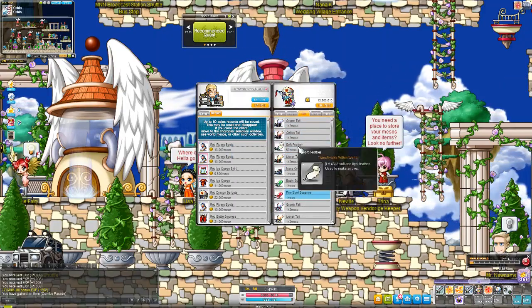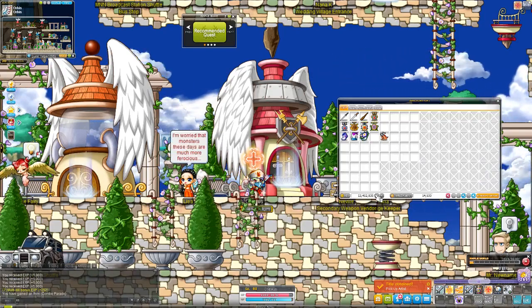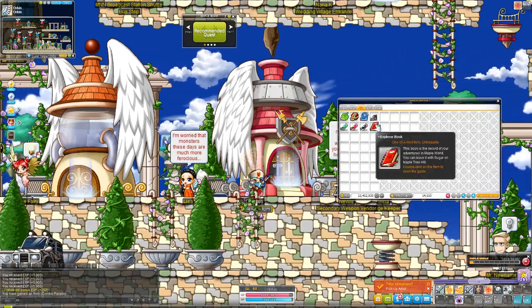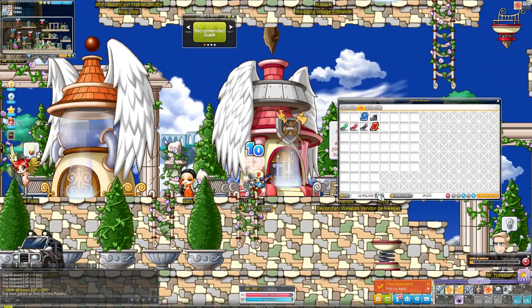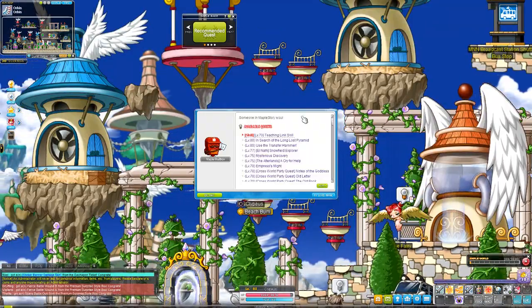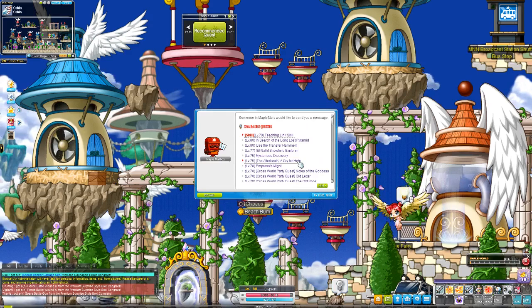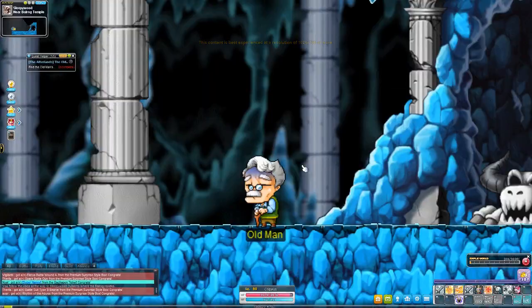Before starting the Afterlands, make sure you sell all your spare etc items because you'll need a fair amount of inventory space for this themed dungeon. I also recommend getting some pet food because your pet will probably get hungry. You can get to the Afterlands by accepting the quest in the lightbulb on the left — it should be under level 75, the Afterlands. It will teleport you to a short cutscene.